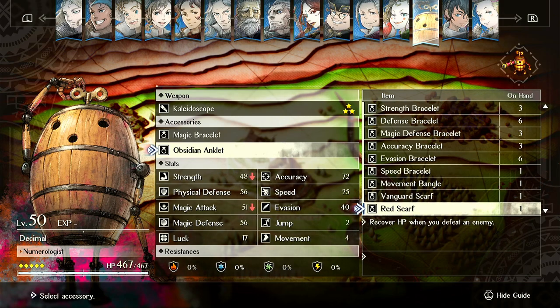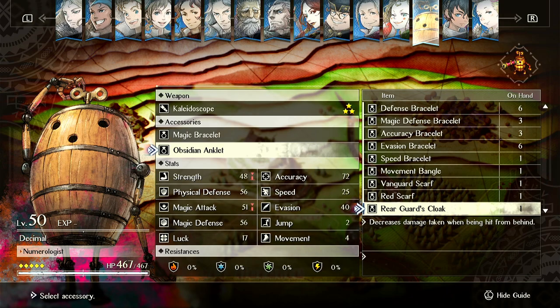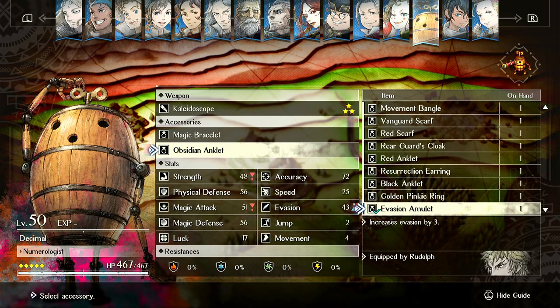Red Scarf — this one's okay, honestly. You get like 100 to 120 health on a kill. But it's probably not as good as just having 2 HP bracelets for plus 100 health, because you can always restore lost health with healers and items. Rearguard's Cloak is actually viable.